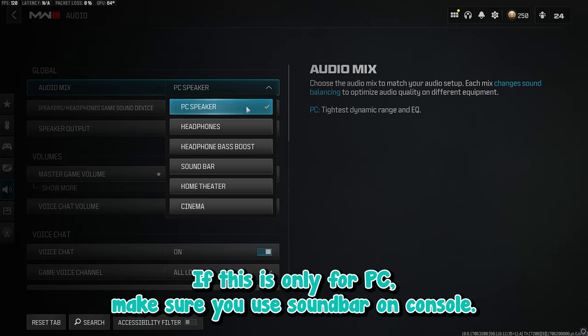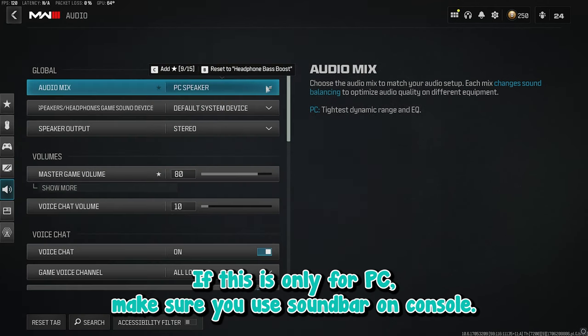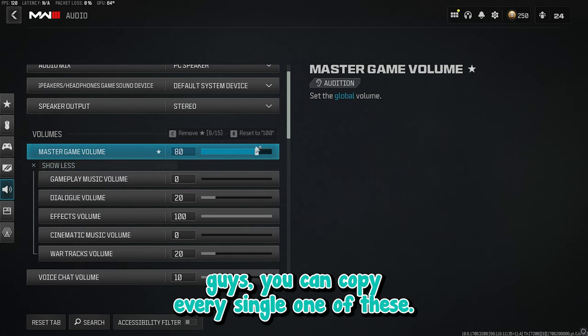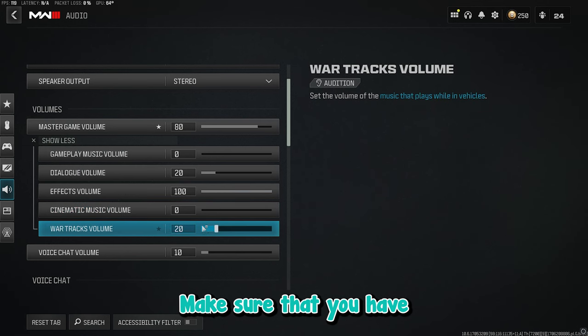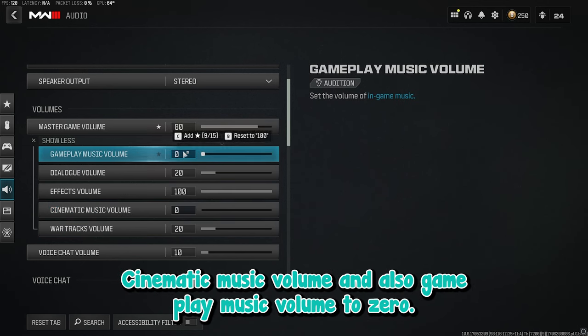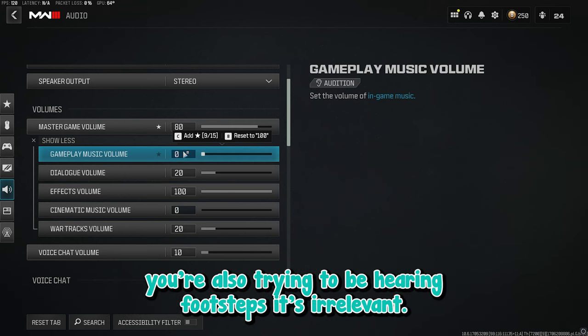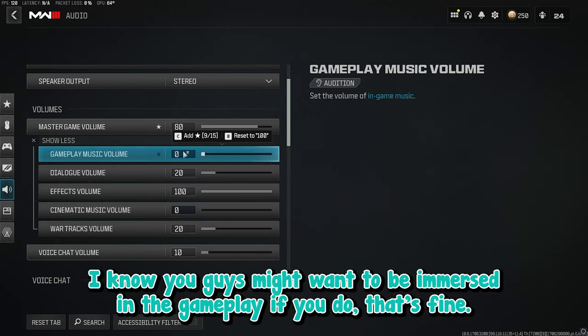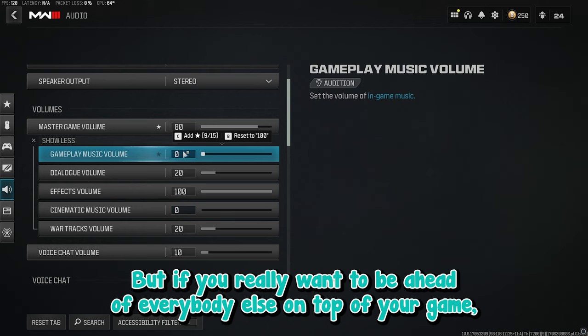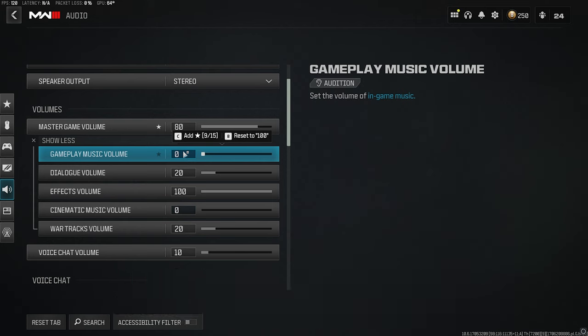PC Speaker is for PC only, so make sure you use Soundbar on console. Combined with the in-game volume settings I have here — you can copy every single one of these. Make sure cinematic music volume and gameplay music volume are set to zero. You don't want to be hearing music while trying to hear footsteps — it's irrelevant. If you want to be immersed, that's fine, no judgment, but if you really want to be ahead of everyone on top of your game, turn off the music.